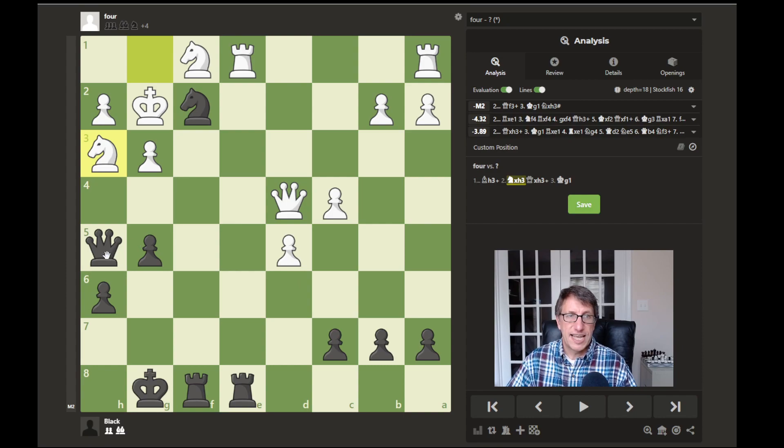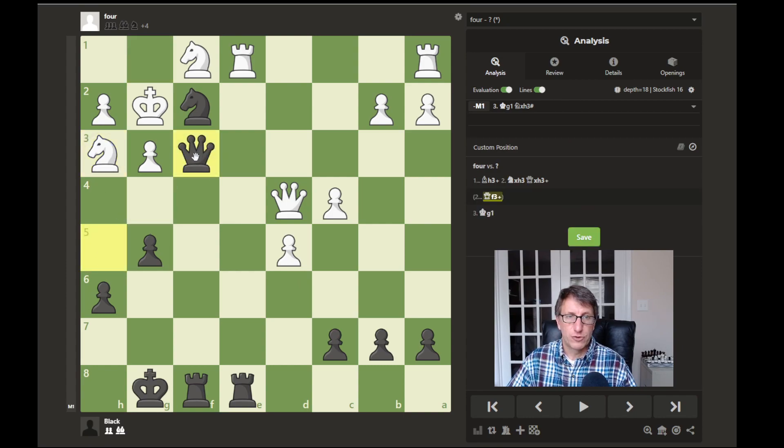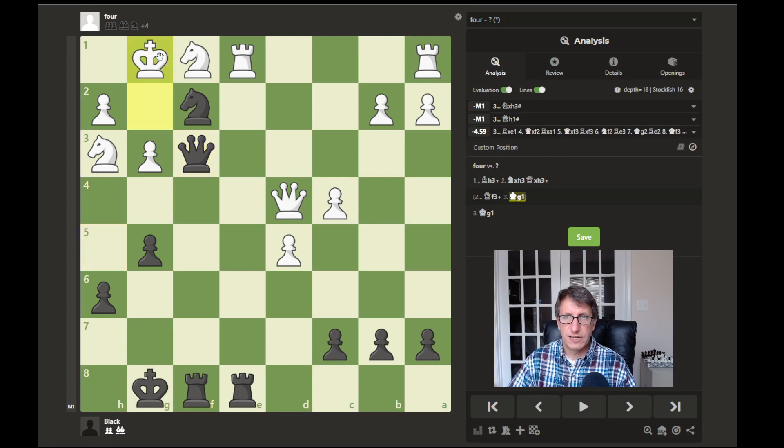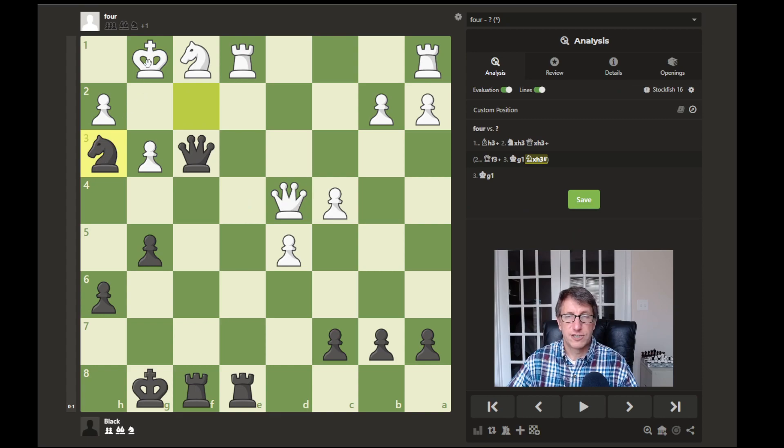After bishop to h3 and knight captures, the queen must go to f3, protected by the rook. After king to g1 — the only move available — we have two options: queen to h1, or the knight can capture and deliver mate. That was an interesting attack where black had almost all his pieces aimed at the white king and was able to break through.